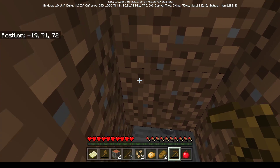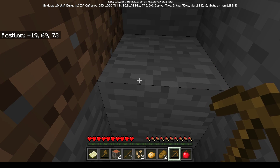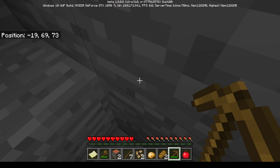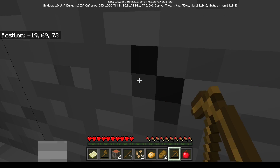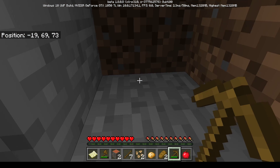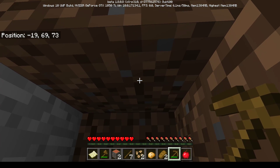Mom goes down into her 'hidey hole.' She checks her inventory and sees she has three pieces of cobblestone. The kids tell her to look around, turn around, and dig a staircase out by mining upward blocks. Mom says it feels like hard labor and asks how the kids do this all the time.